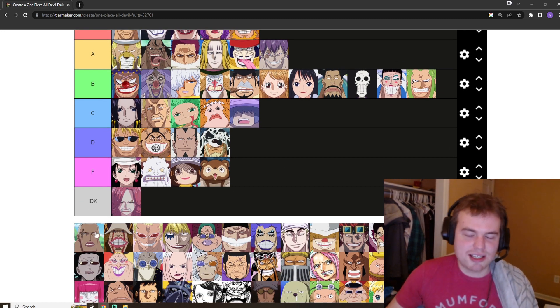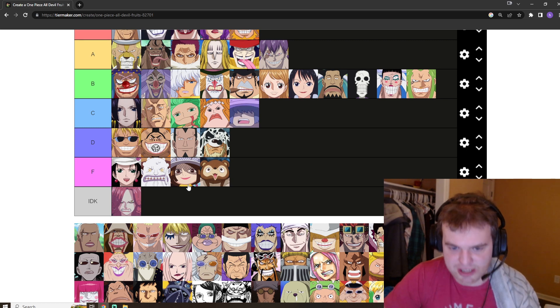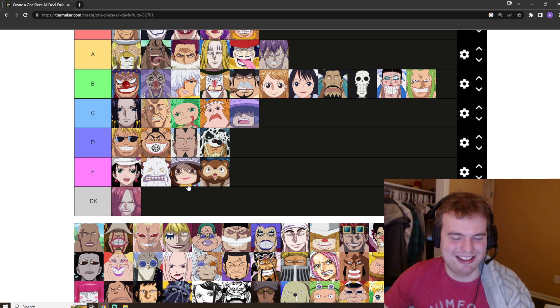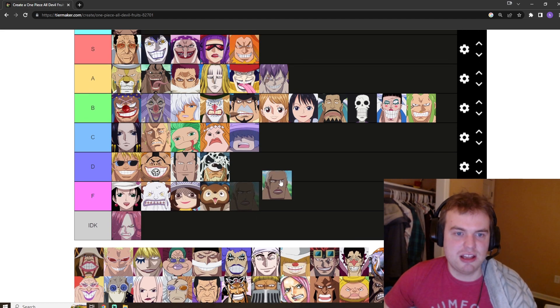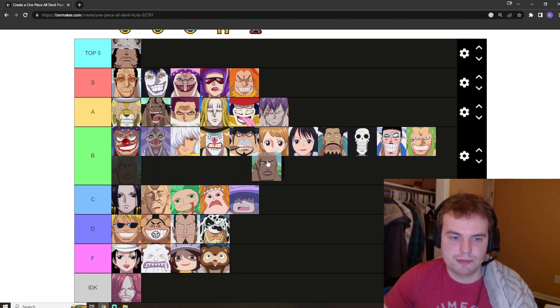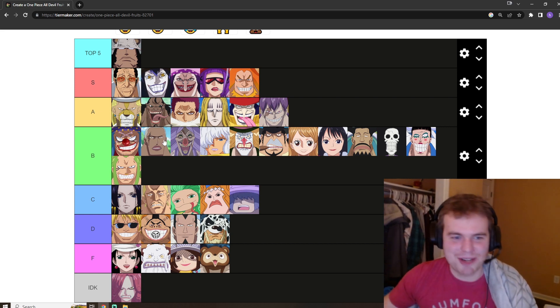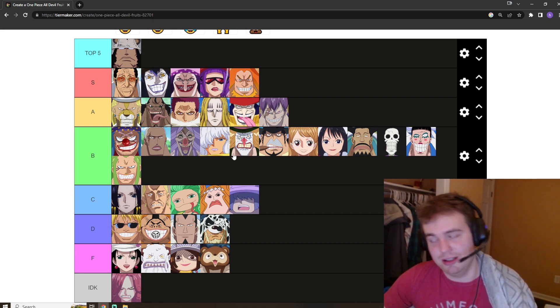Daz Bones is one of my favorite side characters in the series. He has the blade blade fruit and can turn his body into blades — obviously really strong against weak combatants, very good against people who are not as capable. It does have a direct upgrade in my opinion. I'm going to put it in B tier — high B tier — right behind Buggy, because Buggy would counter him with the chop chop. With a stronger user, like maybe Katakuri, this could be insane.